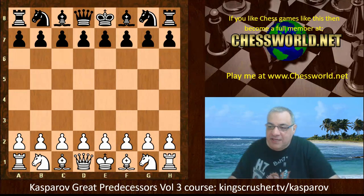Boris Spassky against Jonathan Penrose, 1969 Palma de Mallorca tournament, round 11. This tournament was one of the strongest held that year — it had both the new world chess champion Boris Spassky and the ex-champion Petrosian both invited. It was the first time the two had met up after the Petrosian-Spassky rematch of 1969. A great tournament, well worth checking out the games generally.